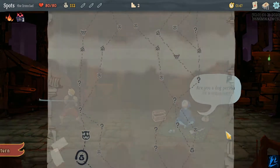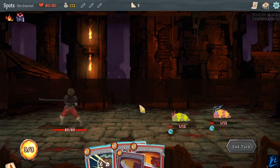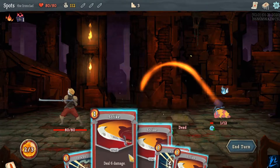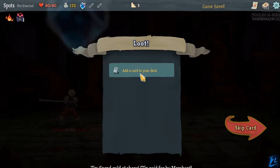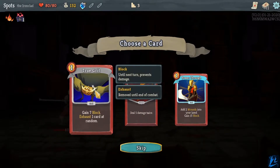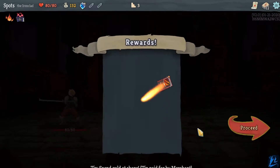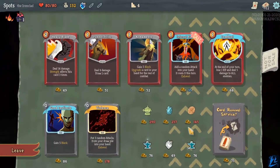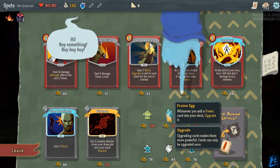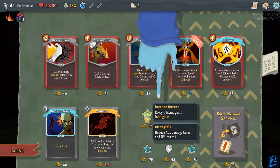Nothing I really want to buy, I'm just going to save up my money. They should all have 1 health — very cool. I don't want that one. Add 2 wounds into your hand, gain 15 block — I'll take Twin Strike. Another merchant, what you got? I can't get it, that would have been cool. Whenever you add a power card into your deck, upgrade it — I would really like that one.